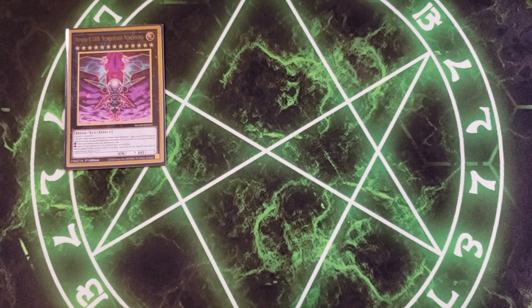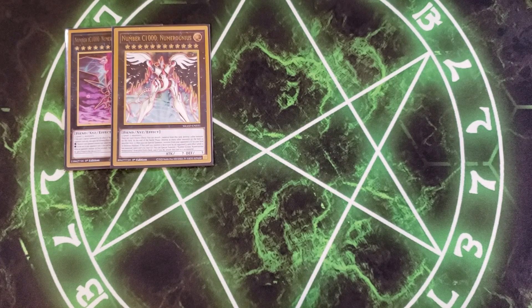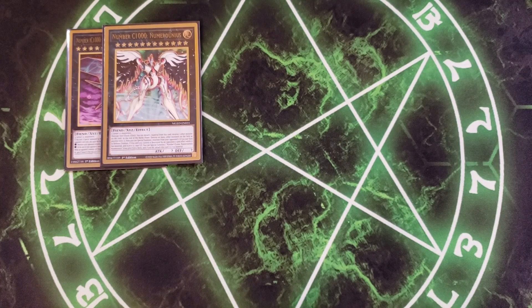We then play a single copy of Number C1000 Numeronius. This is the card you use to go into IC1000. Once per turn as a quick effect, you can detach a material to destroy one other monster on the field. At the end of the battle phase, destroy as many other monsters on the field as possible — minimum one — and if you do, special summon one monster from your opponent's graveyard to your field in defense position. If this card is destroyed by an opponent's card effect while it has materials and sent to the graveyard, you can special summon Number IC1000 Numeronius Numeronia from your extra deck and attach this card as material.